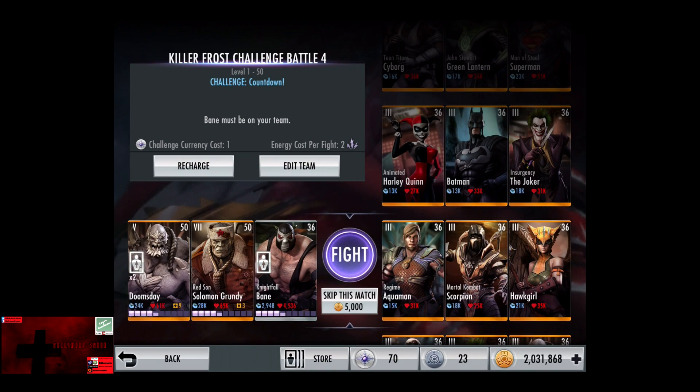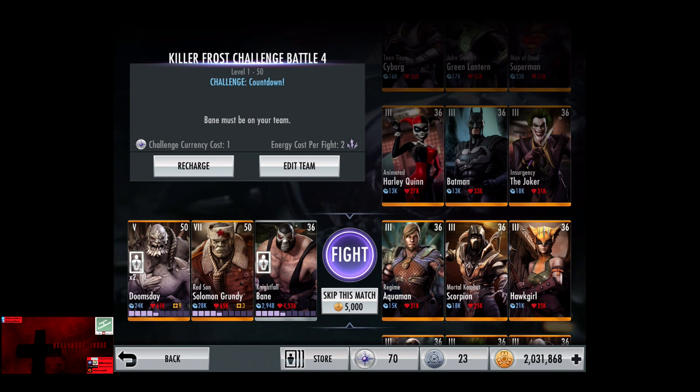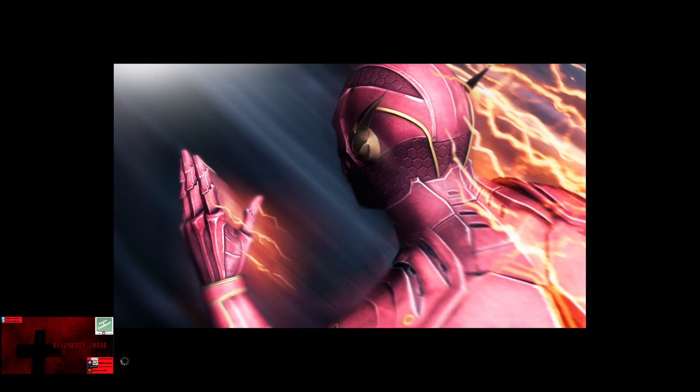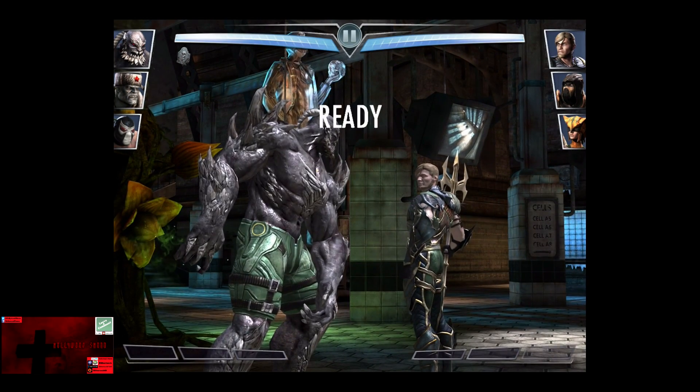In the fourth matchup, we have Challenge Countdown, going up against Regime Aquaman, Mortal Kombat Scorpion, and Hawkgirl. Cards remain level 36 Elite 3. Skip the match, it's 5,000 credits. Begin.